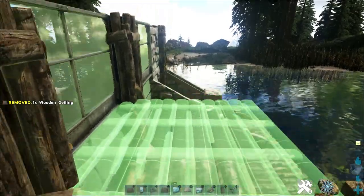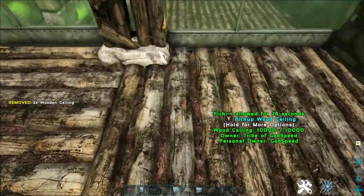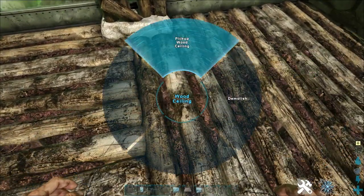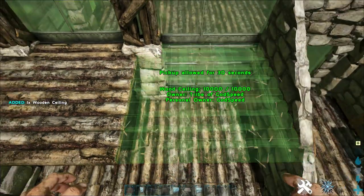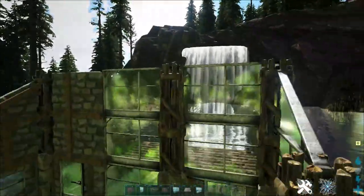Take your wooden ceiling and place two down here. Notice how that's not facing the same pattern — it looks ugly, right? Pick that up and place it down the right way. It's always good to see the wood grain following the same direction.